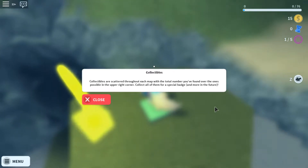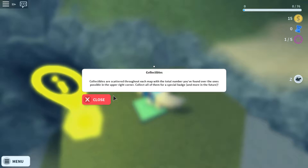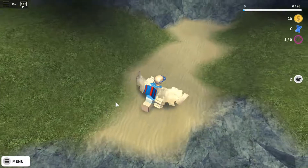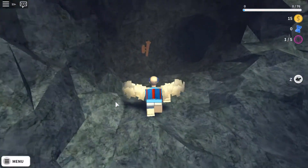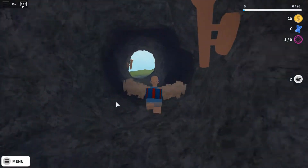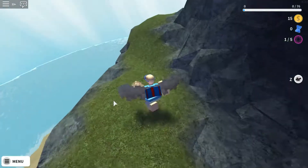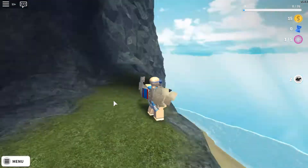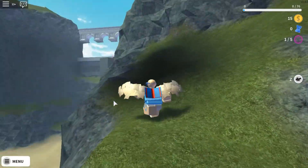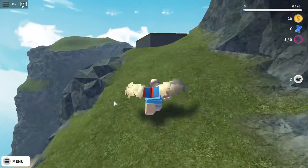Collectibles are scattered throughout each map with a total number you found in the upper right corner. Collect all of them for a special badge and more in the future. So it's like an adventure game, which I'm really into adventure games. Looks like I have to climb the mountain and follow a grass path.